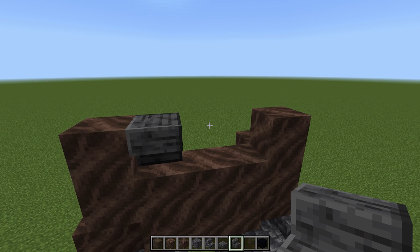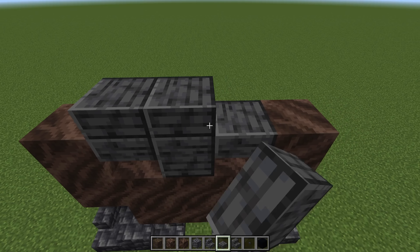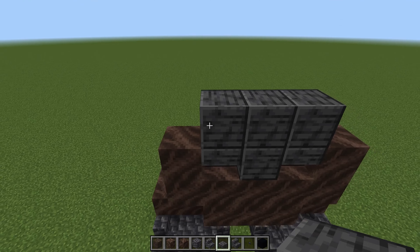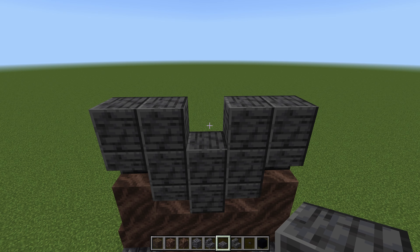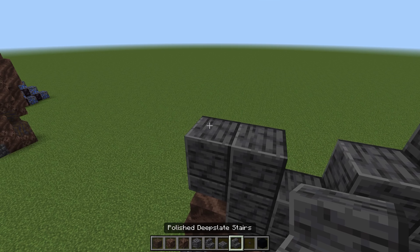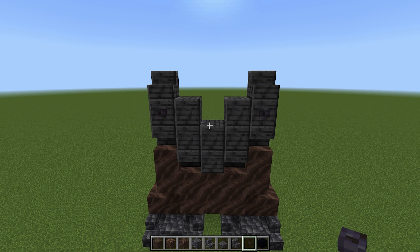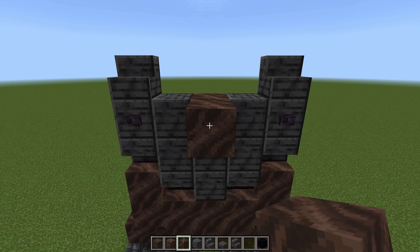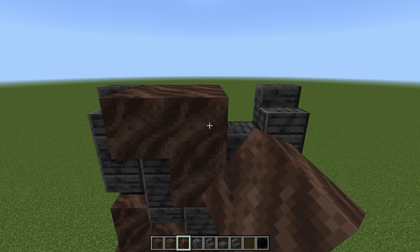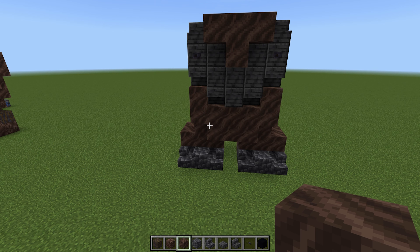So we'll take ourselves upside down polished deepslate stairs on the ends, a block built with the slab in the middle, three blocks built with the slabs in the middle here, stairs on the ends upside down facing forward. Then we'll do two blocks here, two blocks the other side with one gap in the middle, and then a normal stair here and here with nipples beneath them using the polished blackstone buttons. Then we want to take ourselves Kong's beard - we'll take two blocks of soul sand forward and then two lots of three just above that for the beard coming out.